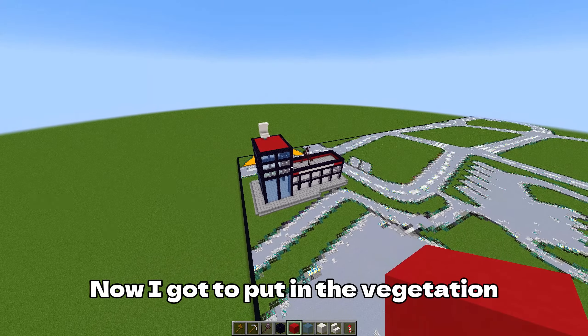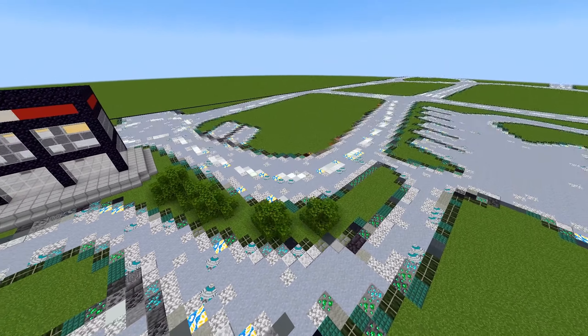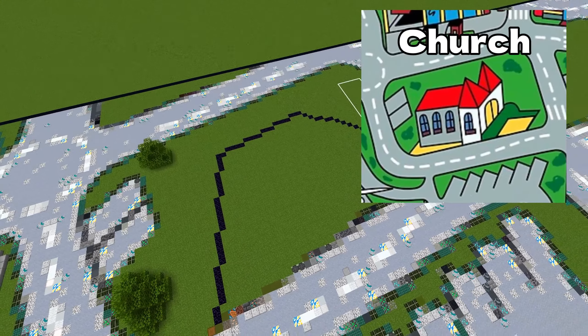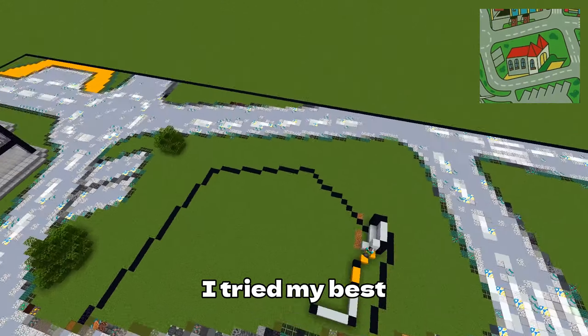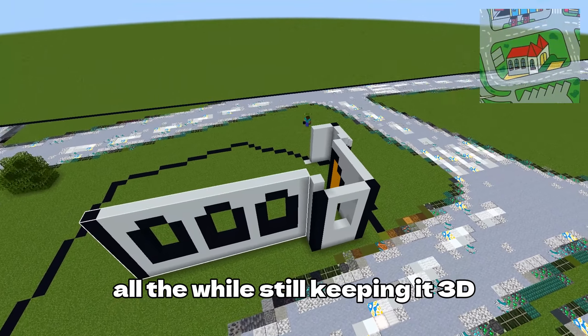Here's how it turned out. Now I got to put in the vegetation. The next build, I think, is like a church of some sort. I tried my best to make the build look as 2D as possible, all the while still keeping it 3D.